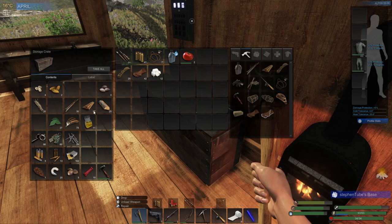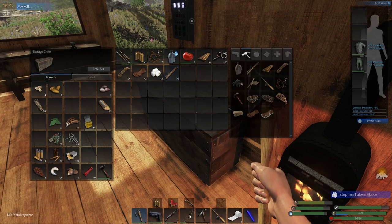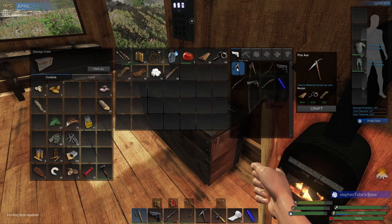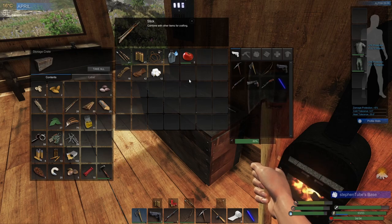I've got to do a little quick repairs — make sure this is all in tip-top shape. That's repaired. Let's grab those and repair that. Shotgun's pretty good. Our axe pickaxe is almost busted, so let's get that done. Put some of this back. Okay, we've got all this stuff — we don't need that, I don't need to bring you along with me.